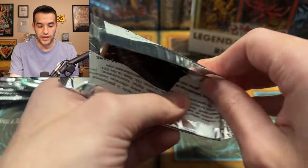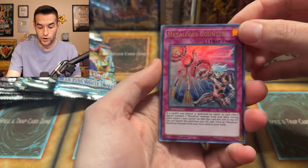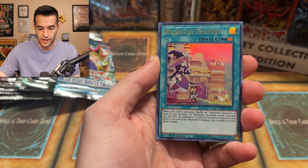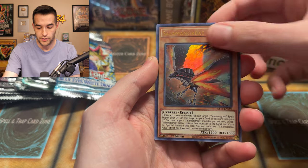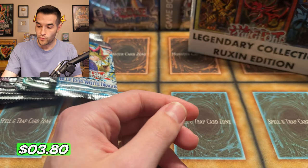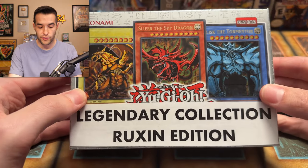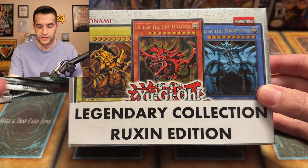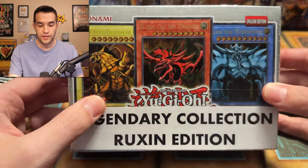If you haven't skipped already, I'm really proud of you. Ghost from the Past One — can we get that Dark Magician? I've been on a long search for a Ghost Rare Dark Magician. Been a while since I've pulled one. We have a Salamangreat Falco and Supernova Dragon. Not a bad card — we'll take it, but it's not insane. Hoping there are more insane cards down the road, which will lead us to the Legendary Collection Ruxin Edition.